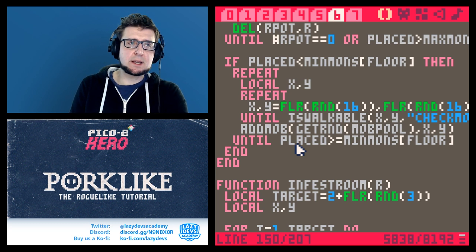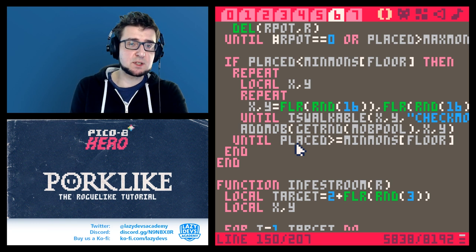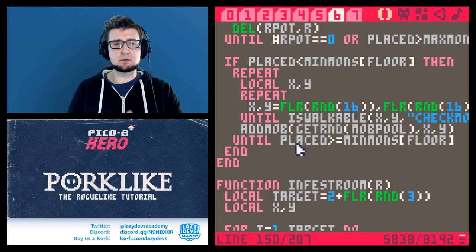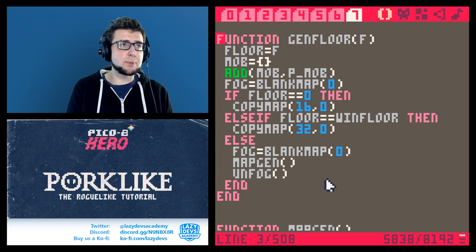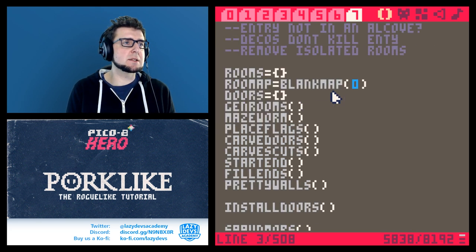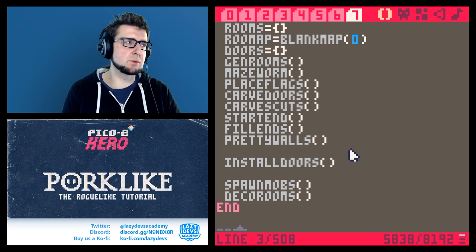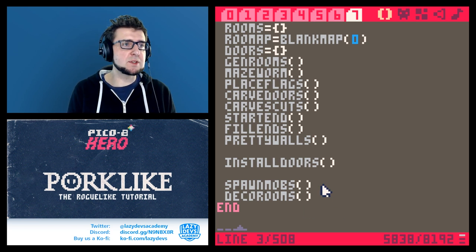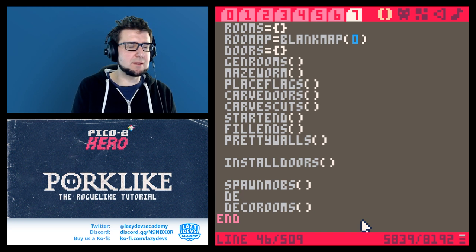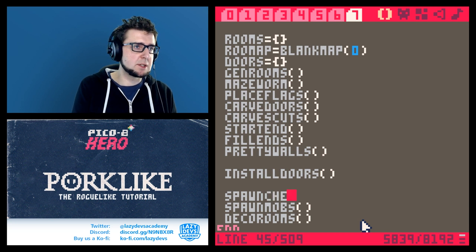Today we are going to do chests and items — these are kind of two separate problems. First, spawning chests, and then how to get the right items. Let's start with chests. I want to spawn chests, but I want the spawning of chests to be separate from the decoration of rooms, because each room deserves potentially to have a chest. We spawn chests before we spawn the mobs.